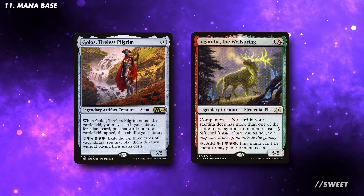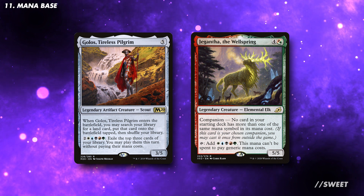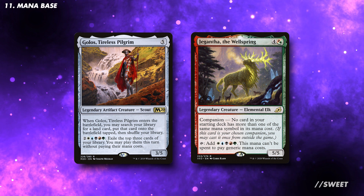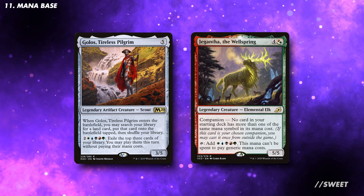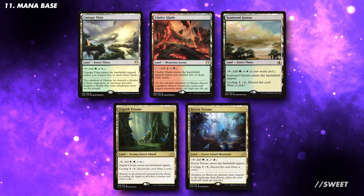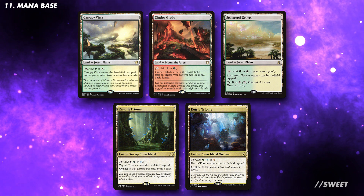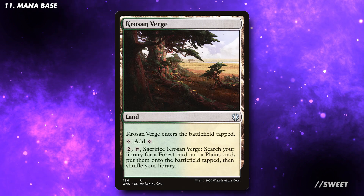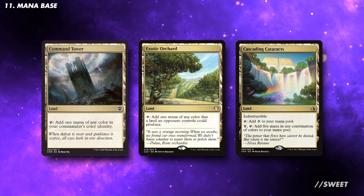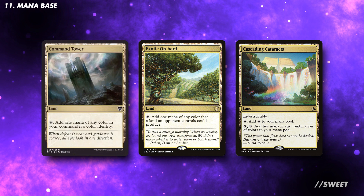One of the main reasons for running Giganth is to help with the mana base. This deck could easily get away with running all basic lands, but the main downside is you become very dependent on Golas and especially Giganth. If you have shocks and fetches available to you, run them — they will make the deck more consistent. If not, with the spells we're running that fetch non-basic forests from the deck, look at the Triomes, the Cycling Lands, and the Battle Lands. I would look for a mix of those three. To help with this, you can also run Krosan Verge to tutor up non-basic forests or plains. Outside of these, Command Tower, Exotic Orchard, and Cascading Cataracts are all good includes, and would probably be the choice to tutor for from Golas's ETB effect.